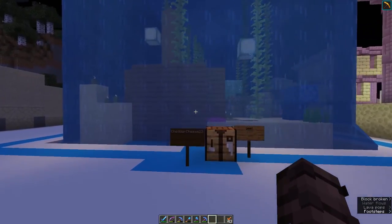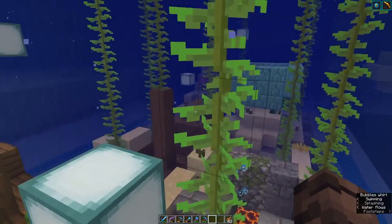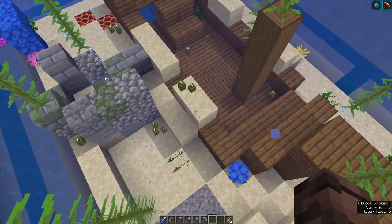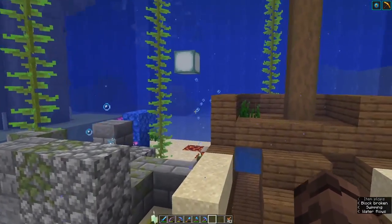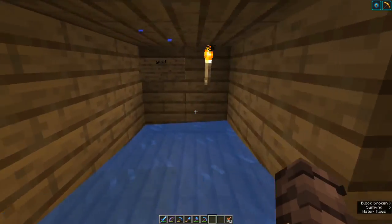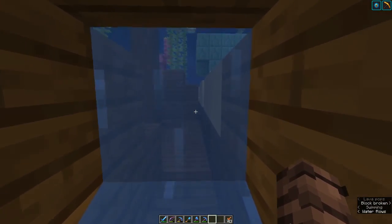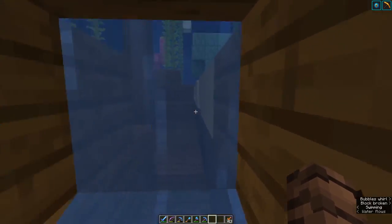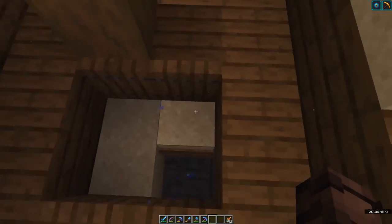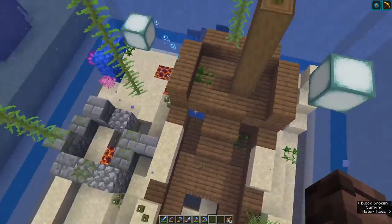Now we're on to the second column — we've got CheddarCheese23. Here's his arena, and I'm sure you can already tell — it's an underwater arena. I don't think I've ever fought another player underwater before; it would be interesting to see how this works. It's really well done and looks like an actual piece of the underwater ocean cut out and placed on a block. There are 'yeet' signs — see how many you can find in the place. It's a really awesome build and I can't wait to see people trying to fight in this.